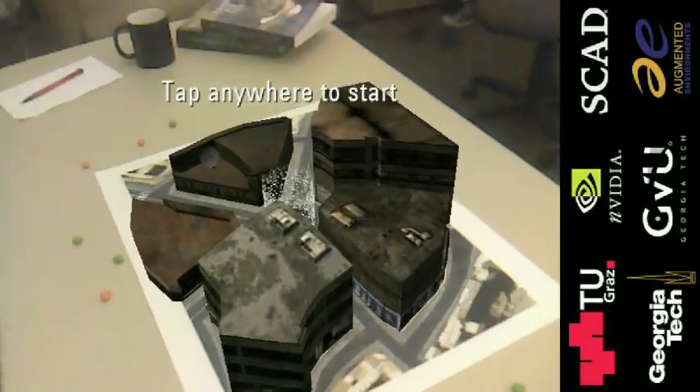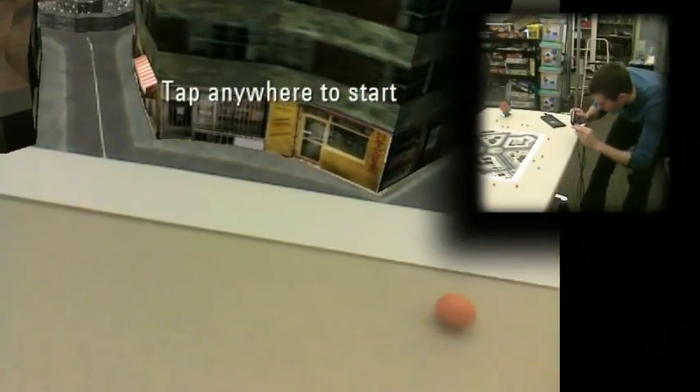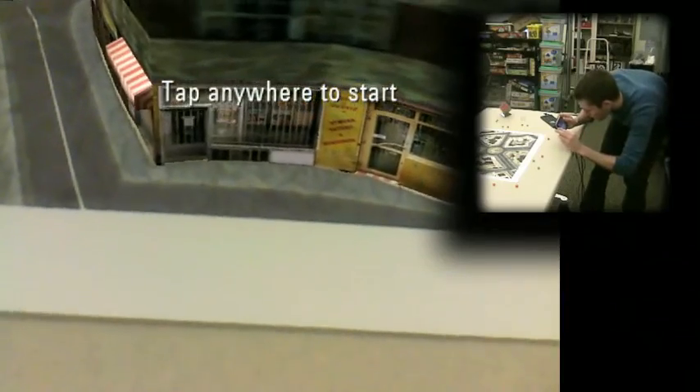When you first look at the map, you'll see a quiet town square. Notice how the graphics stay locked on the map as we zoom in and out, and even as we look down the streets.